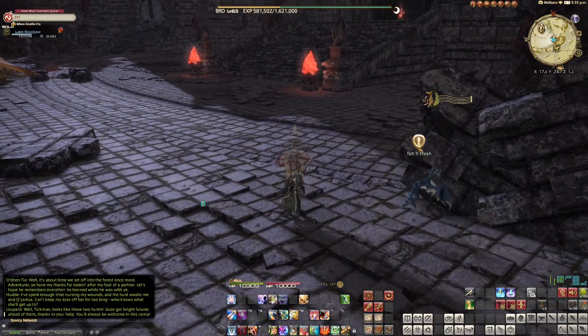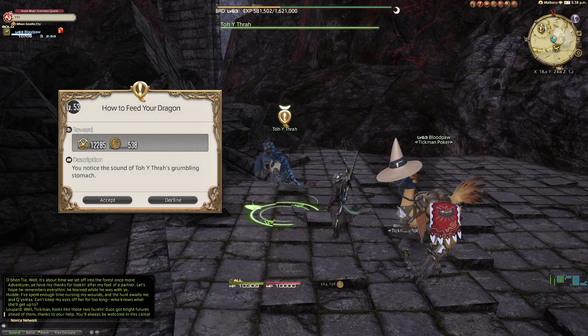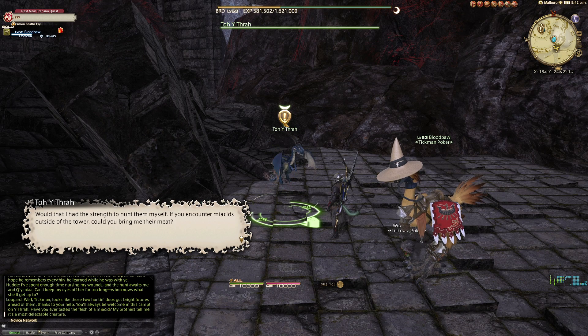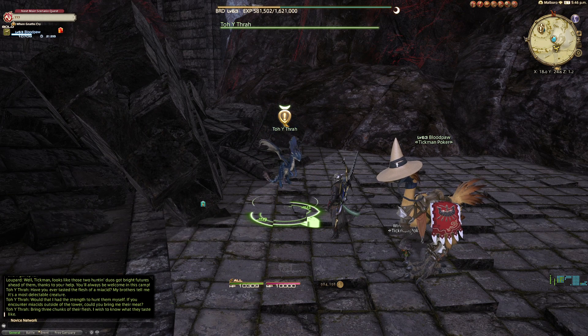Oh, it's a little dragon. Looks like he needs our help. Towai-thara — 'How to Feed Your Dragon.' You notice the sound of Taw's grumbling stomach. 'Have you ever tasted the flesh of my cad? My brothers tell me it's the most delectable creature. If you encountered Marais outside the tower, could you bring me their meat? Bring three chunks of their flesh. I wish to know what they taste like.'